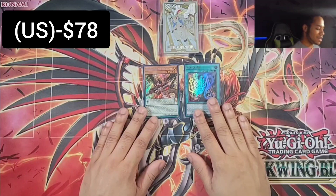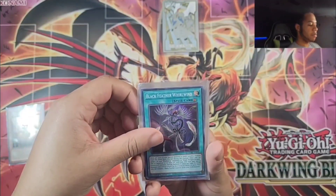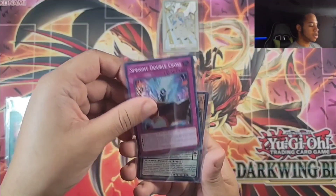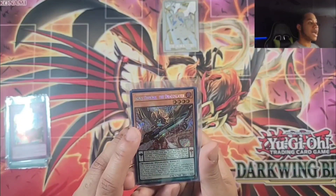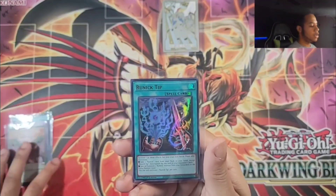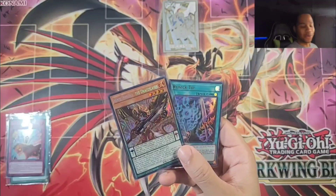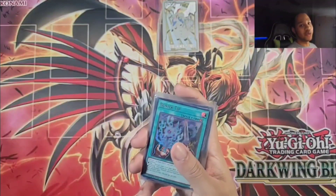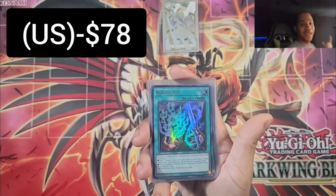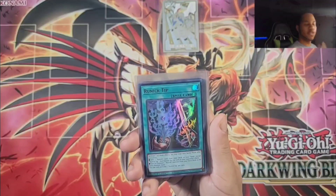This is amazing — I'm gonna go ahead and calculate these prices and get right back to you guys. Alright, we're back going over our pulls: Fur Hire, Black Feather Whirlwind, Labyrinth Setup, Double Cross, Ignis Phoenix the Draco Slayer which is actually three dollars, and the Runic Tip which I'm valuing at 29 dollars. Together we got 32 dollars today, and since all the packs cost 24 dollars, we profited by eight dollars! We're going in the right direction. If my editing is correct, we should now be at negative 78 dollars.